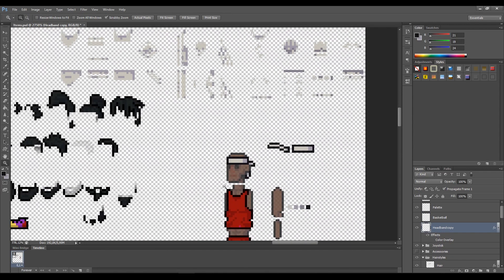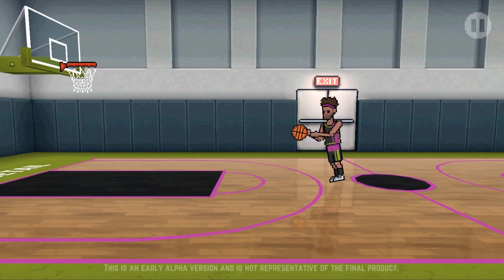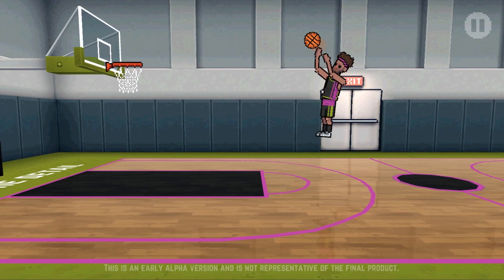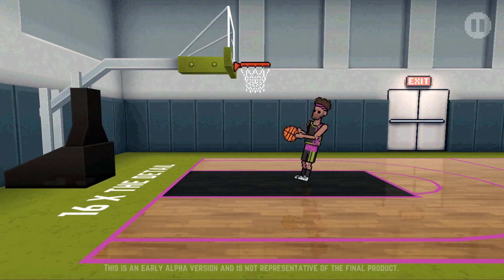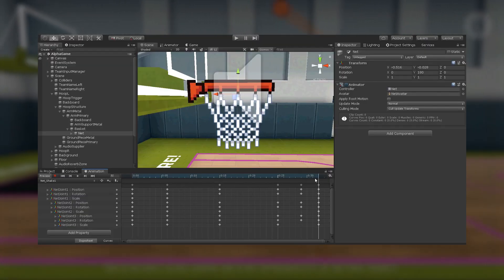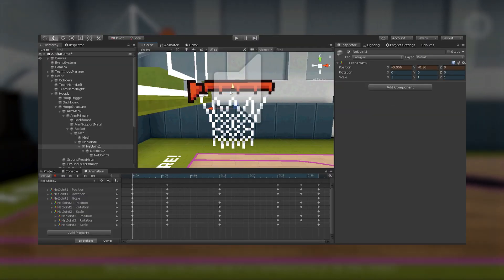So if we now head into the actual game, you'll hear the new sounds. You might also notice that I've improved the net animation. As I said in the last devlog, I modeled and rigged the net instead, and I can now manipulate it in a much better way to create these animations.